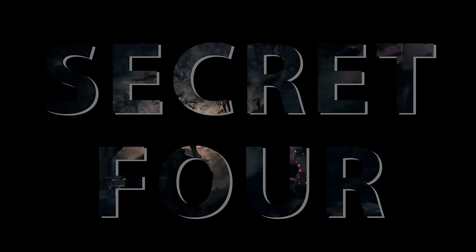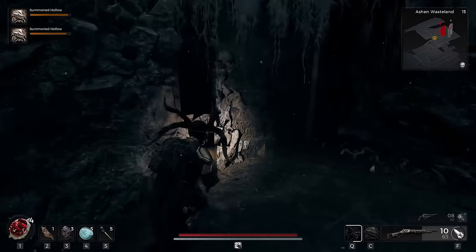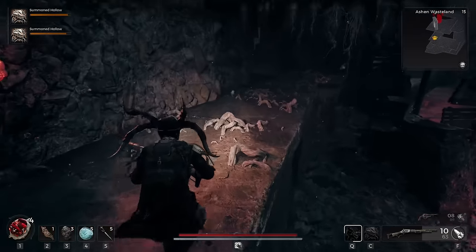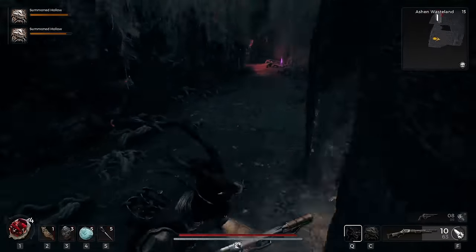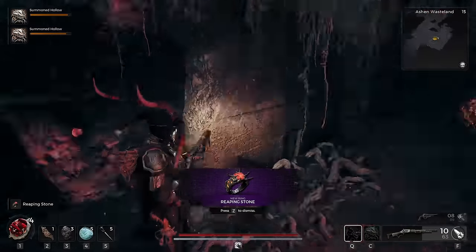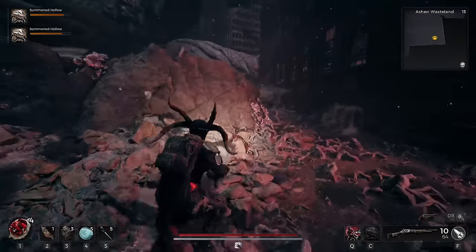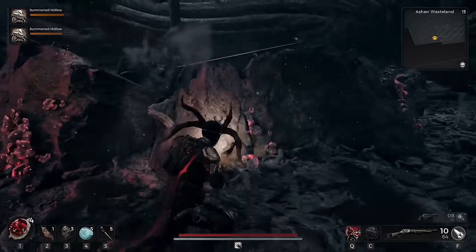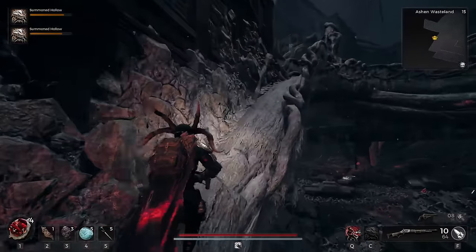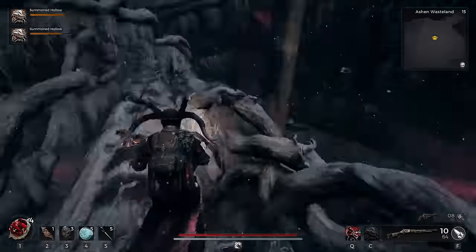The next one is very easy to get, but extremely late game and also still very missable. For this one, you need to be in the Ashen Wasteland in Root Earth, right near the end of the game. Progress through the entirety of the first half of this area — there is a reasonably cool ring that you can grab on the way, but apart from that there's nothing much of note, just a load of fighting. Eventually, when you get here, you'll see this giant crater in the ground, and you cannot get to it from any angle.